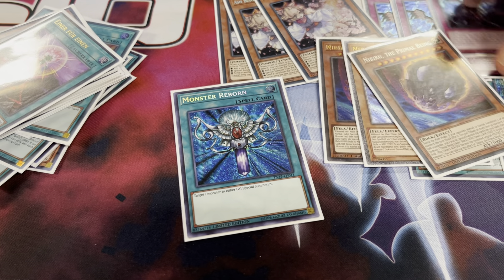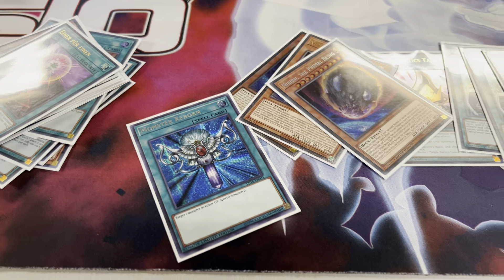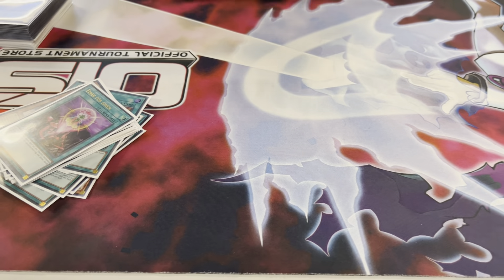I stole the opponent's Garunix and he couldn't trigger his stuff, so I won the game. Also you can just Reborn Snake Eye Ash, Oak, anything and then use it to your advantage. It's like playing more Charmers in the Exo-deck but you have it in the main deck.